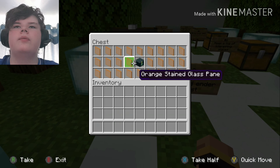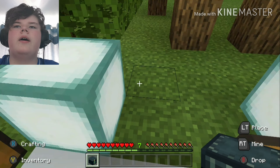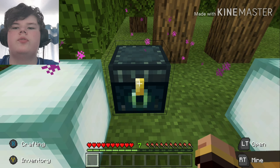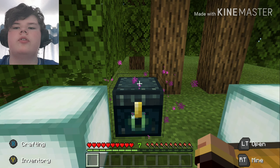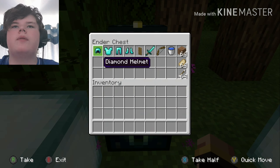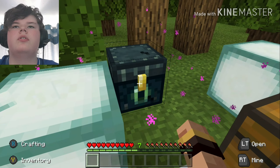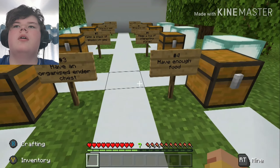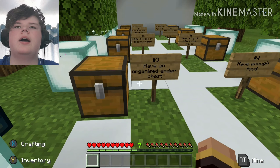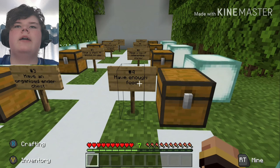Number three is for more late game — pre-Ender Dragon but definitely post diamonds. Have an organized ender chest in case you die and need to get your items back. If you're 2000 blocks away and your items despawn, having an ender chest full of supplies means you can get back to where you started. That's tip number three: have an organized ender chest so you can recover after dying.